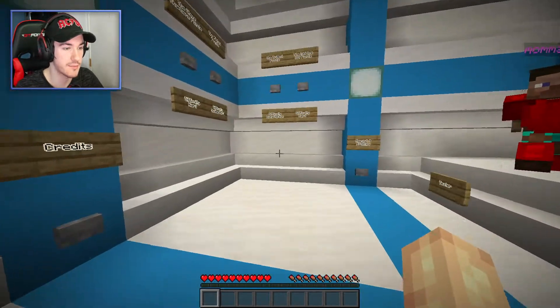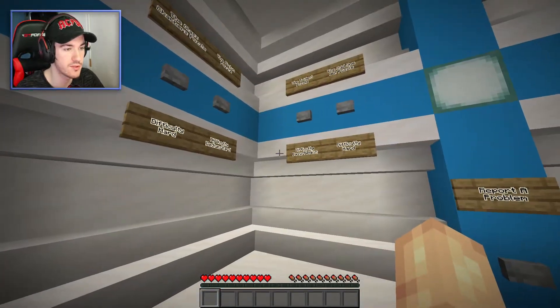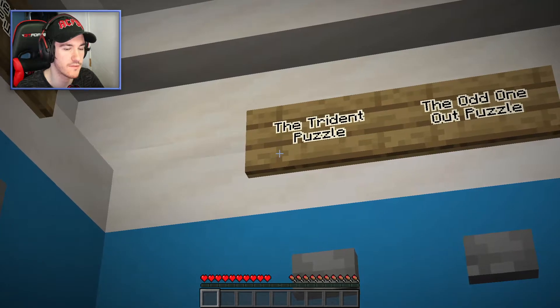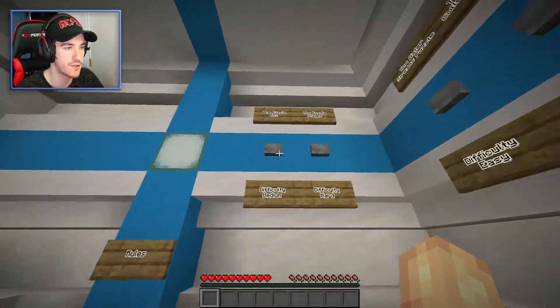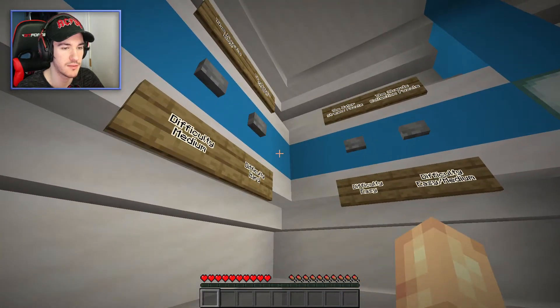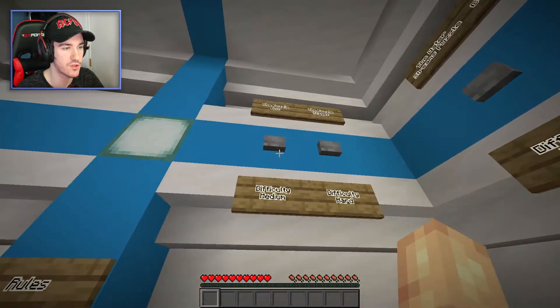This is exactly what the name suggests — it's a puzzle hub, a hub of puzzles. I guess we should just choose one and start. A trident puzzle, that sounds fancy. I think we just start from the left and make our way to the right. The puzzle box — difficulty: medium. Weird not starting with an easy one, but sure. Medium and then hard.